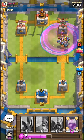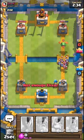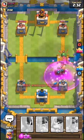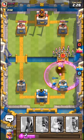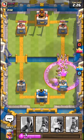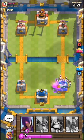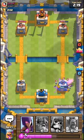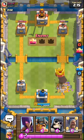Look how much damage that did — almost half health! The Lumberjack is proving to be one of the best cards. The Baby Dragon comes out, but then the Skeleton Army appears. I'm not going to waste my Rage on it — one tower down already!